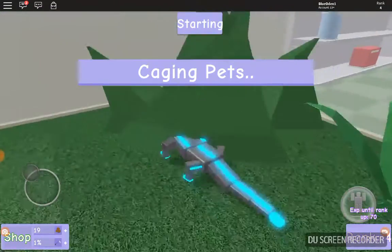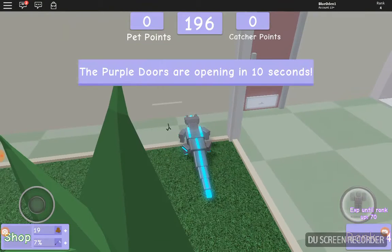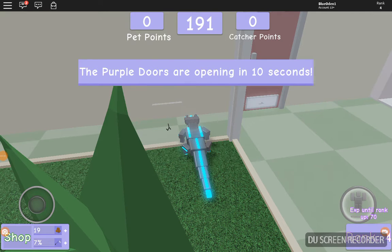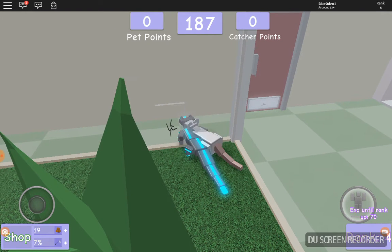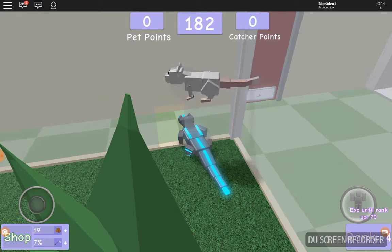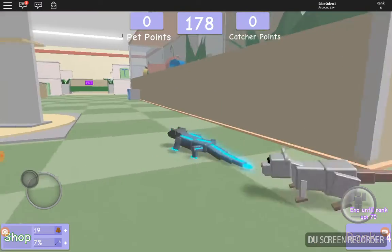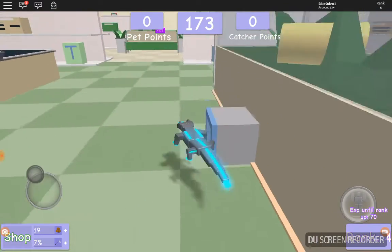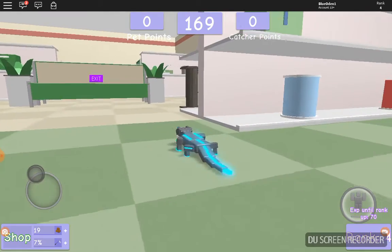Unboxing a pet — what am I going to get? I got a common blue lobster, but I don't want to equip that. Now the game is choosing the catchers, and it's caging the pets. Once you get caged, the game has pretty much started. The goal of the game is you have 200 seconds on the clock and you have to score more points than the catchers to win. The catchers are faster than the pets, though.